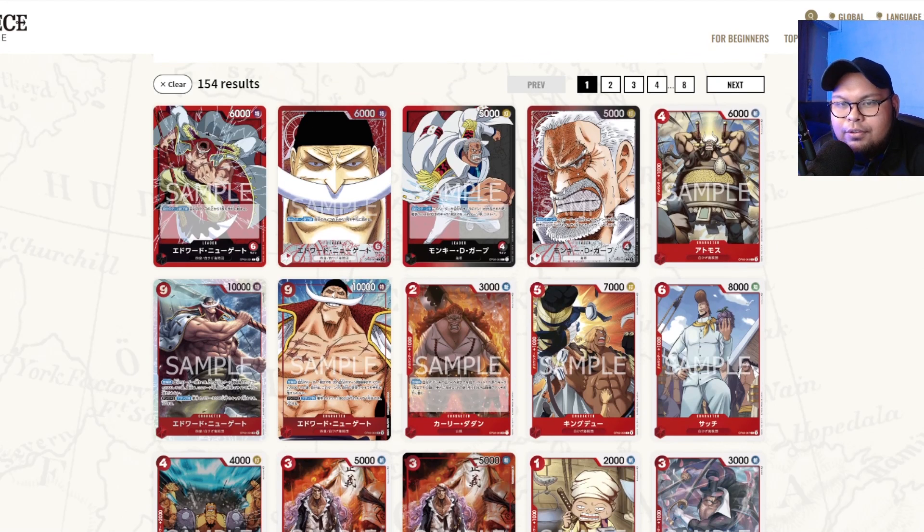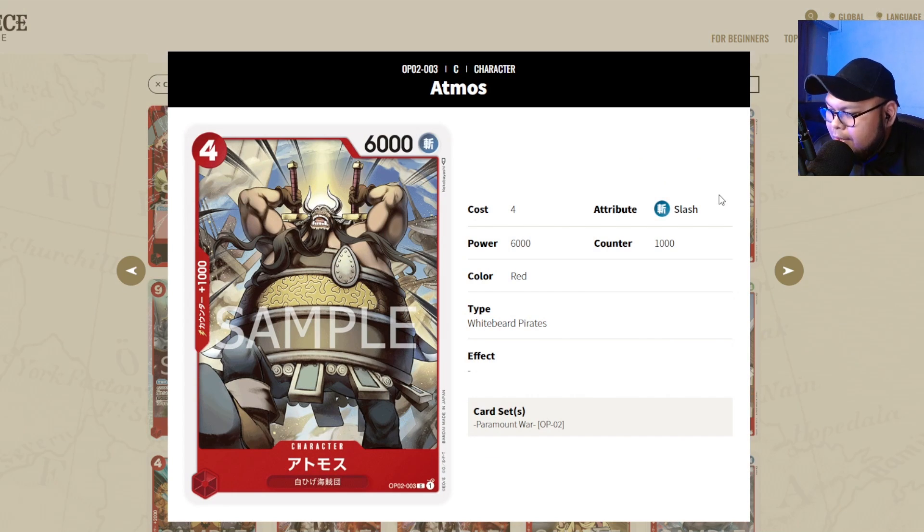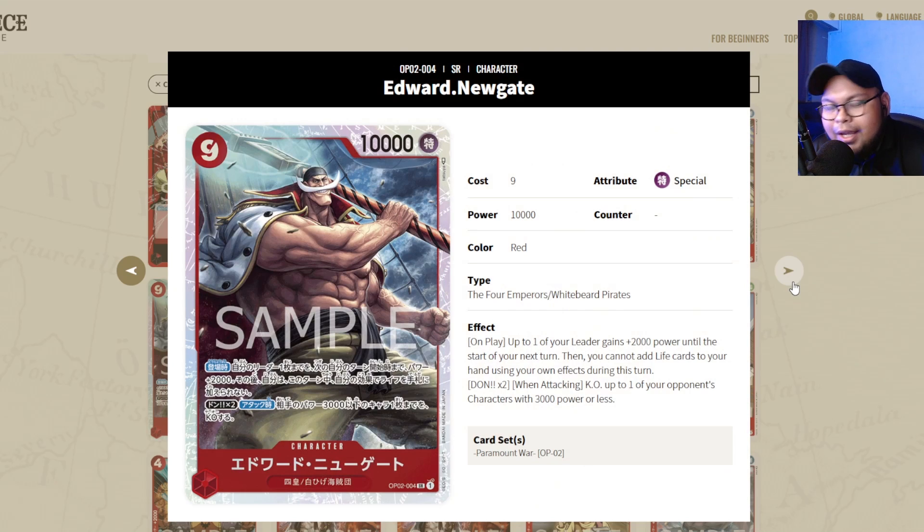We're just going to refer to this website. I'm not going to talk about the leaders. Starting with Atmos — Whitebeard decks do play Atmos, a playset of this 4-cost 6000 vanilla, because once you pair it with Moby Dick it's just going to be a big beater. Definitely a staple in Whitebeard. And Edward Newgate is 100% a staple if you're playing red — either Zoro, Luffy, or Whitebeard. Get 4 of Edward Newgate.